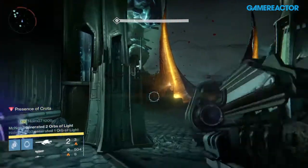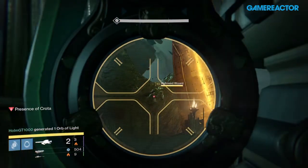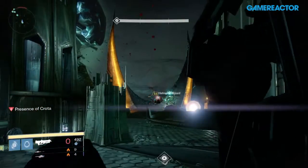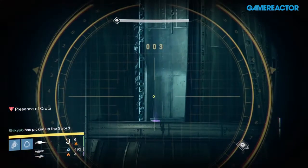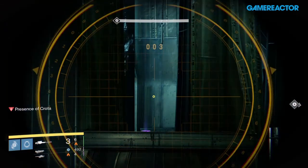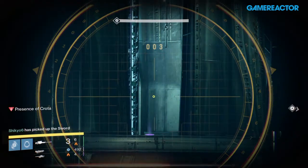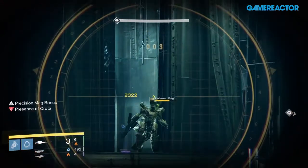Now we have Blessing of Light so we get that extra shield. As you see here, when we've taken down the Boomers, instead of the Knight, we have a Wizard. I use my Gjallarhorn for that — one Gjallarhorn shot on the Wizard to take down the shield. The key here is you want to time this so if the Swordbearer is down early, you want to wait a little bit and make sure you have the Wizard down before you damage Crota. If you have the Swordbearer down early, make sure you wait so the Wizard is not there when you try to damage Crota, and this means we don't have Boomers for most of the damage time on Crota either.